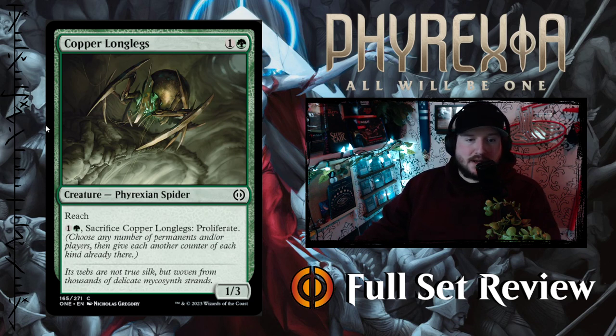Next up we've got Copper Longlegs — 1 and a green for a 1-3 Phyrexian Spider with Reach. You can pay 1 and a green to sacrifice it and proliferate. That's not terrible.